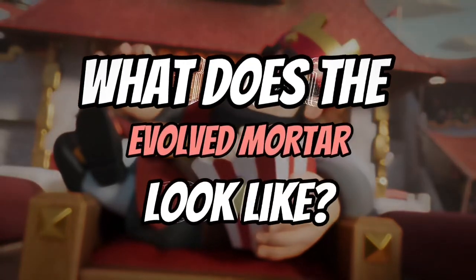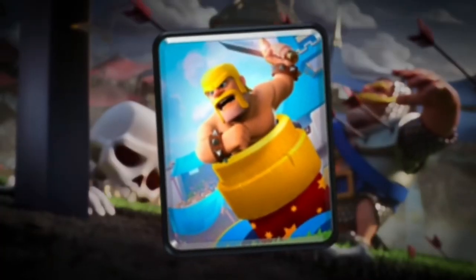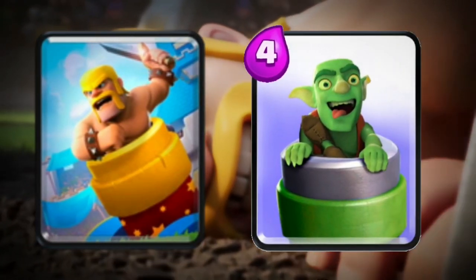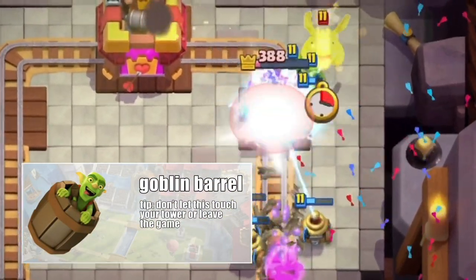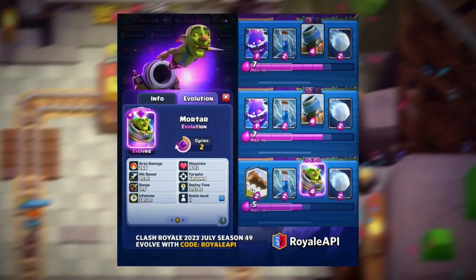Let's start with what the Evolved Mortar even looks like. It is literally the exact same as the Barbarian Launcher, but with a Goblin instead of a Barbarian. The Goblin is the same one from the Goblin Barrel. One of them will do tons of damage alone, especially at level 15. And the final thing — it will take two cycles to deploy because it is a common card. This is important.